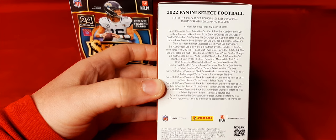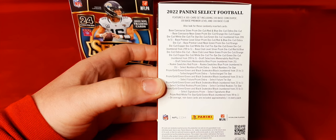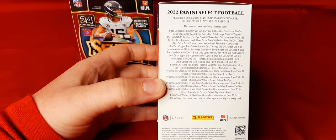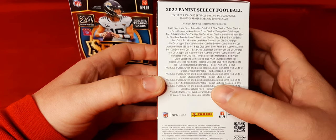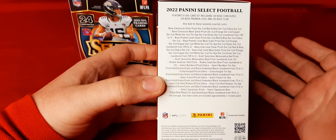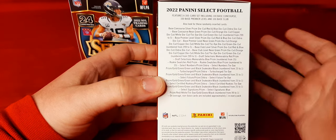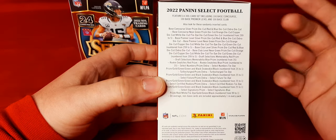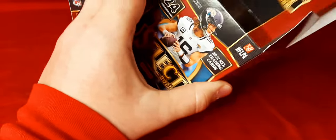We're going to start with the 300 card set — 100 base concourse, 100 base premier level, and 100 base club. You're going to look for all your numbered cards, all the way to one: the snake skins, signatures, mems, swatches. There's a lot here to go through. Like I said, pause the video — we can look through it a little bit better. There are a bunch of numbered cards you can get.